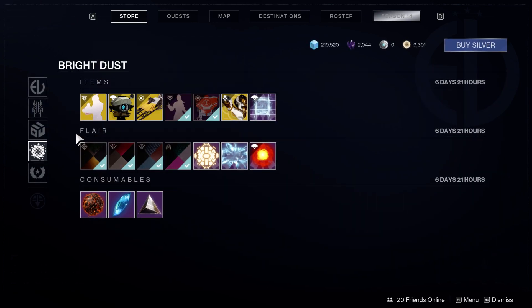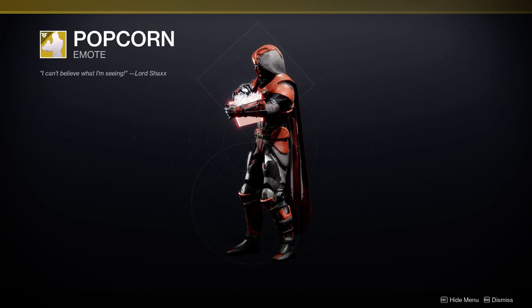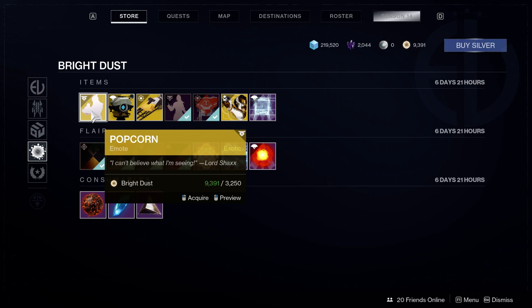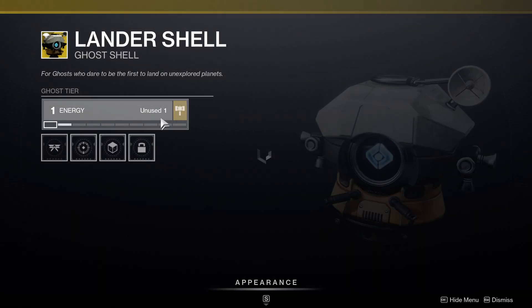Next up in the bright dust section, we got the Popcorn emote — oh yeah, I think this one might be worth 3250 bright dust, I'll think about it. The Lander Ghost Shell for 2850 bright dust — it's okay, I mean it's all right.